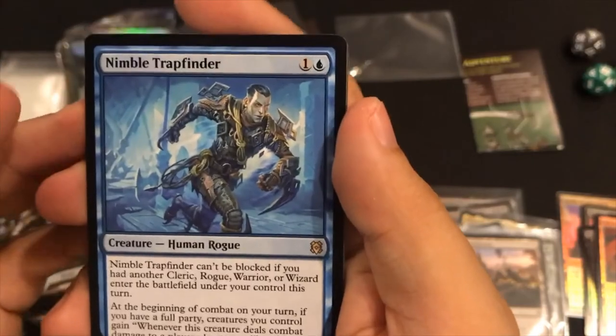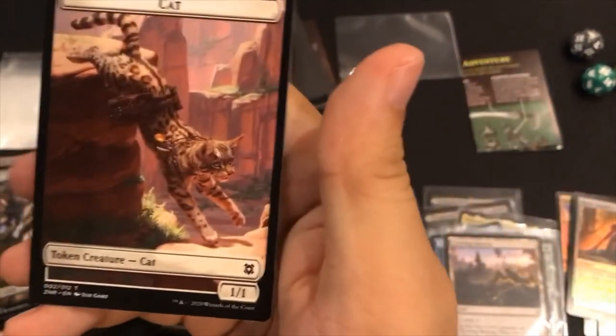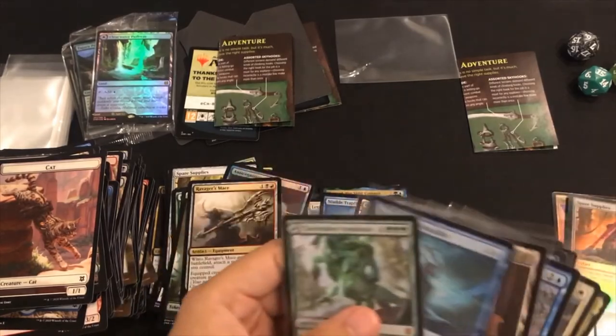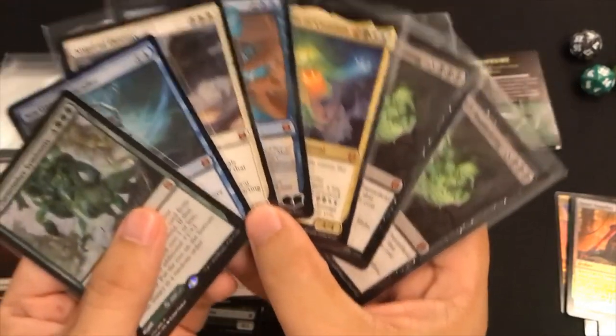Nimble Trap Finder, Spare Supplies foil, and a really cool kitty cat. Thanks a lot - I think that we did pretty darn good. Let's see where our mythics are... oh my gosh, seven mythics! We pulled seven mythics!